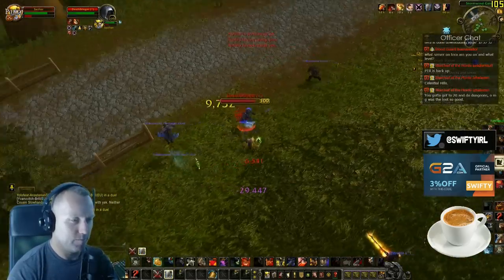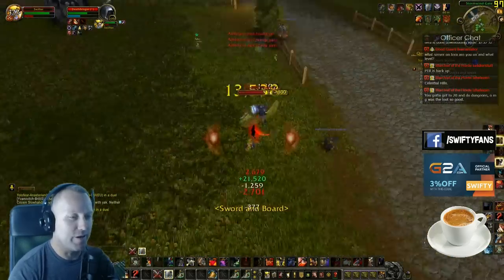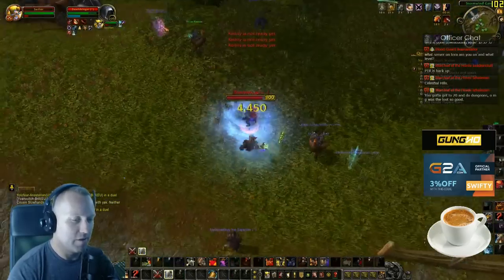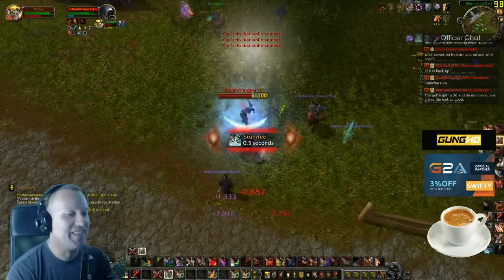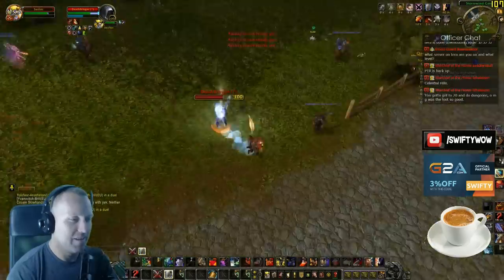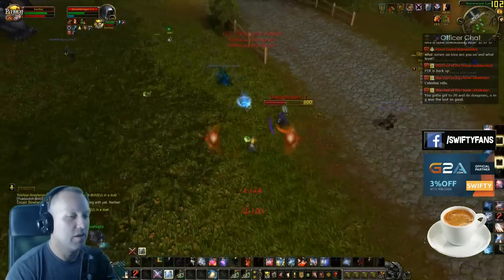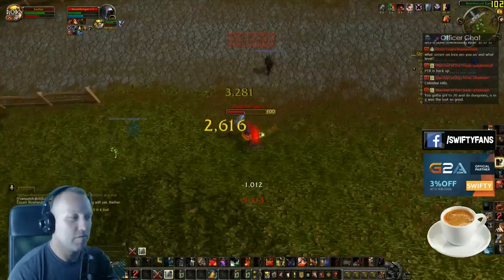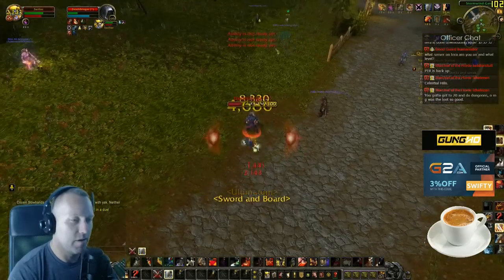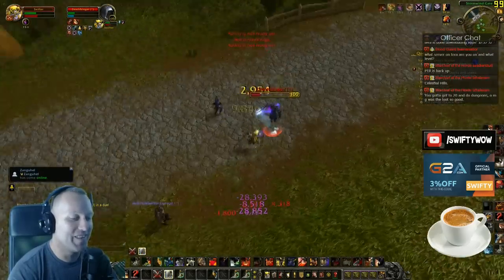First thing I'm doing is debuffing him. Nice heals — let me see if I can Storm Bolt him. He's got some good heals. Alright, I'm trinketing that and popping Rage Regeneration to heal. Popping all my cooldowns — big cooldowns. Darn those heals man. This is the first time I've dueled a DK, I've only been dueling other classes. Demoralizing Shout to make him do less damage. This is pretty good damage I think — I like seeing these big numbers, they're just glorious.